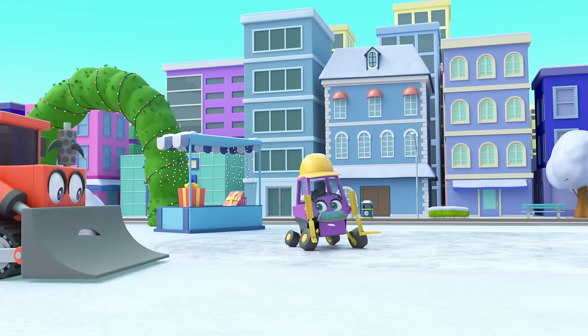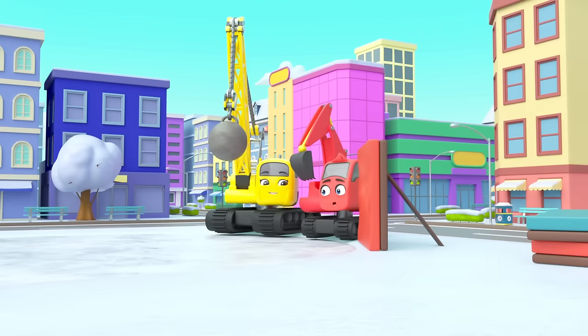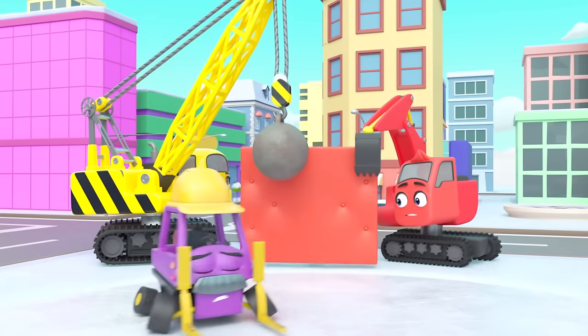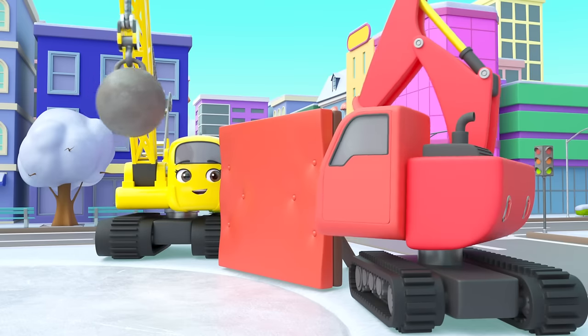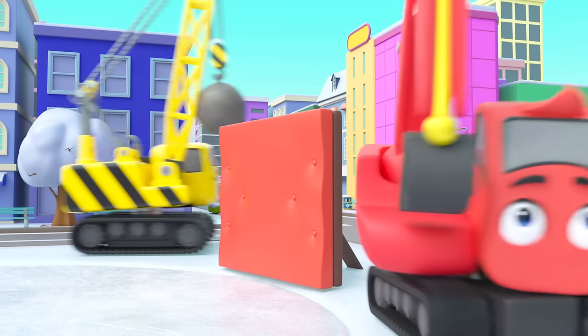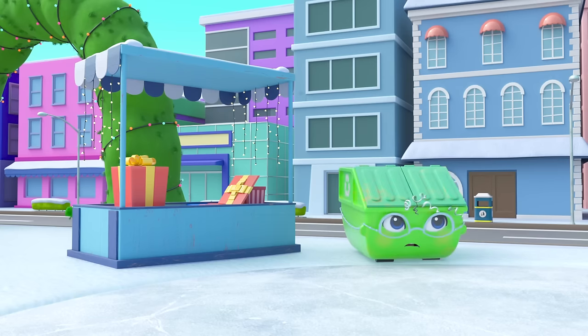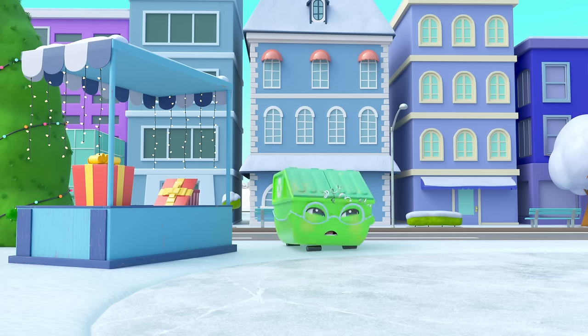His wheels can't grip — he's sliding! Quick, Diggly and Daisy can move the barrier so he doesn't crash. Phew, nice work! But now Mr. Rubble is sliding towards the market stall — Mrs. Skip has to bounce him back. Good job, Mrs. Skip!